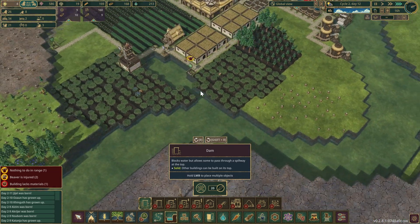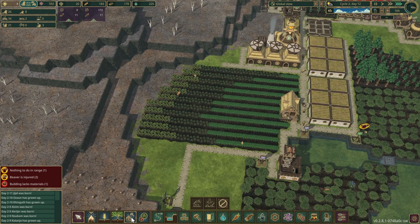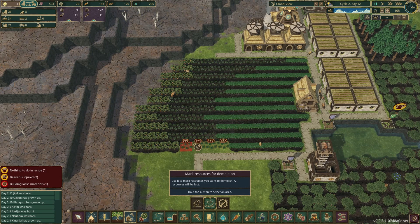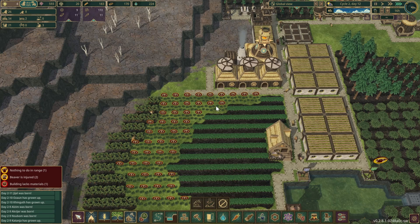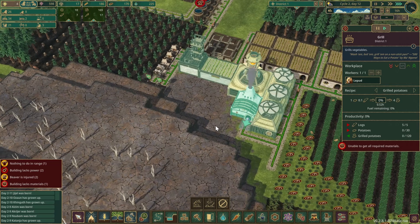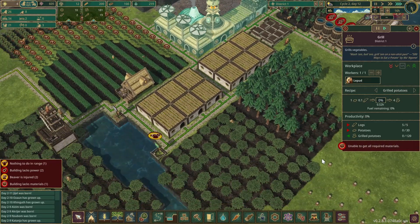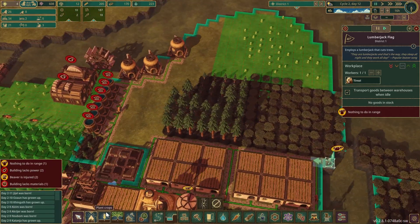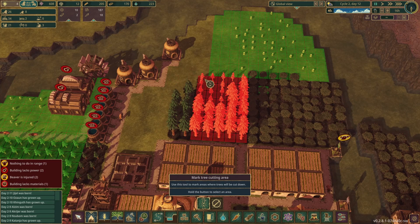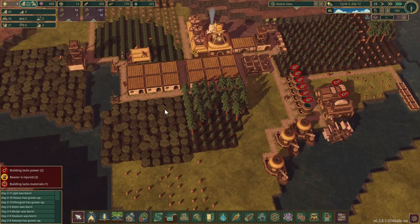Let's remove some more of these carrots — mark the resources for deletion. Might be going a little overkill but our population's so low. Five logs and 30 potatoes equals 120 food. I didn't clear the path out — I am an idiot. Right, clear this out so he can get to work.